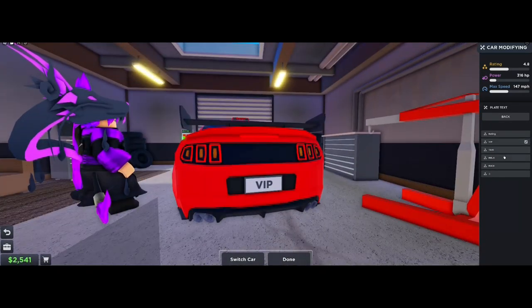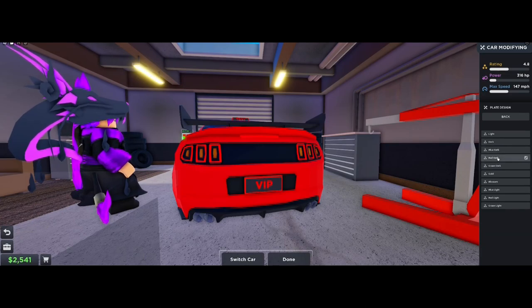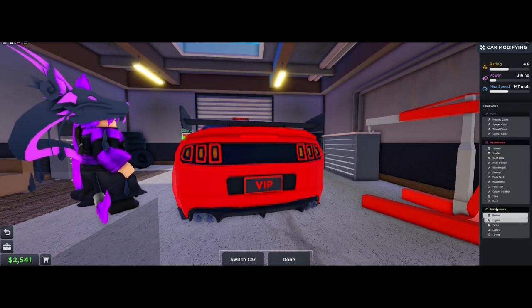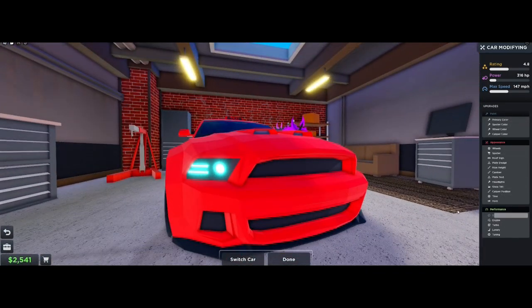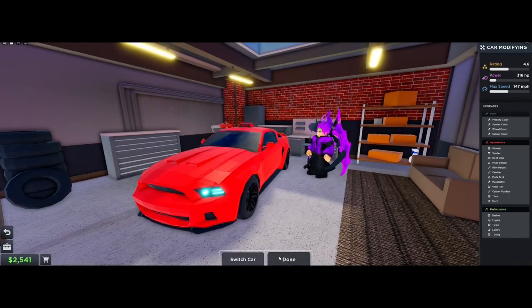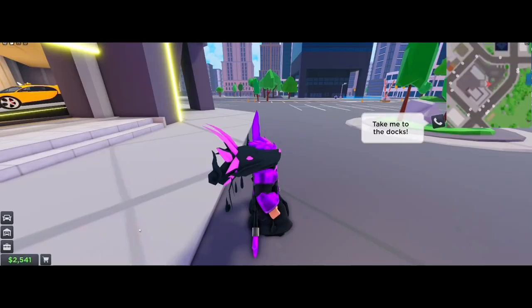I do have the VIP pass, so it does make it a little easier. You'll have a taxi radar that'll actually tell you which customers are the best rating that you can possibly pick up, which helps a ton. It is very helpful because that way you'll make a lot more money - you won't need to search everywhere, it'll tell you just on the map.